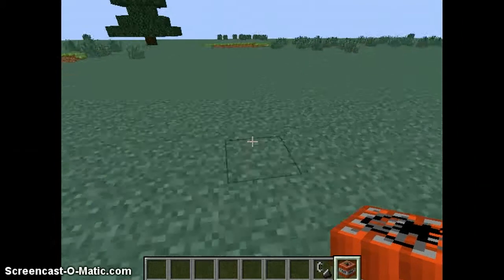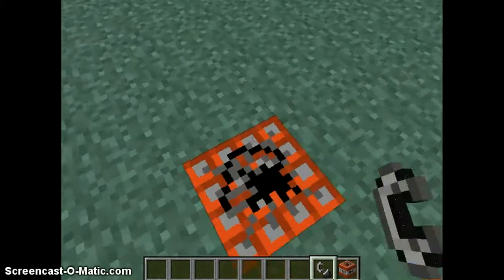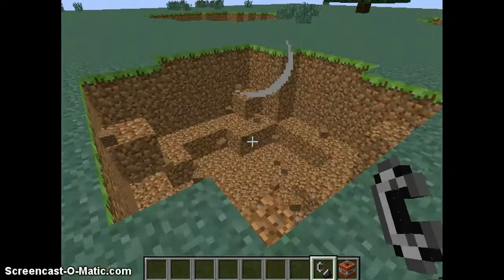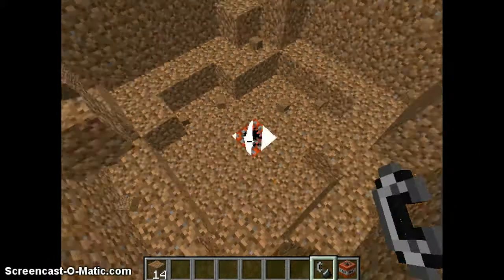So have a miner's dream thing, place one TNT in the ground, light it, like so. Then go into the middle where you lit it, like that spot.